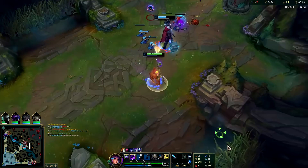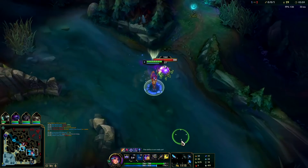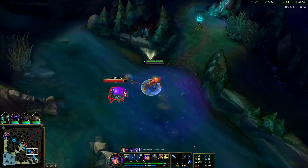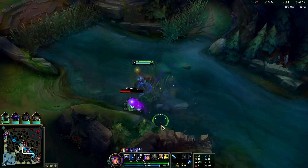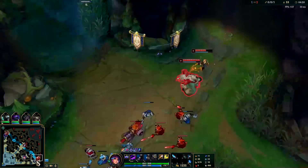I'm going to toss an E to keep my prance stacks up — aim it towards minions, and if it hits a champion it's a bonus. You want to make sure you keep those prance stacks up because once they start dropping, they go really quick. As long as you're on full prance stacks there's really no champion that can mess with you — your Q is on a short enough cooldown that it's really hard for people to tango with you. Toss an E through to get over to our golems and keep those prance stacks up.